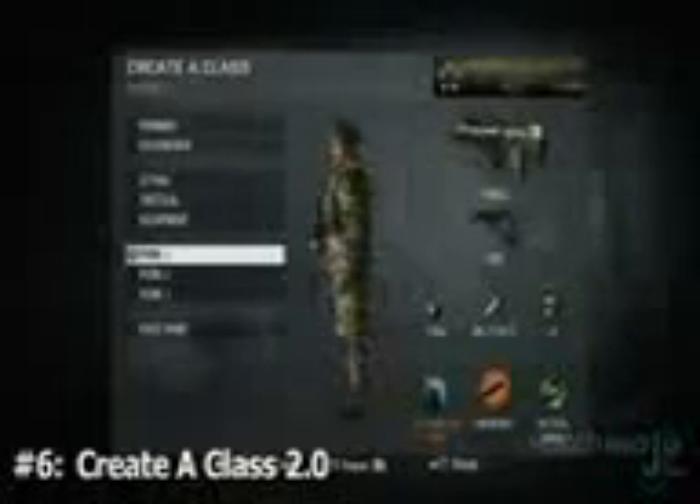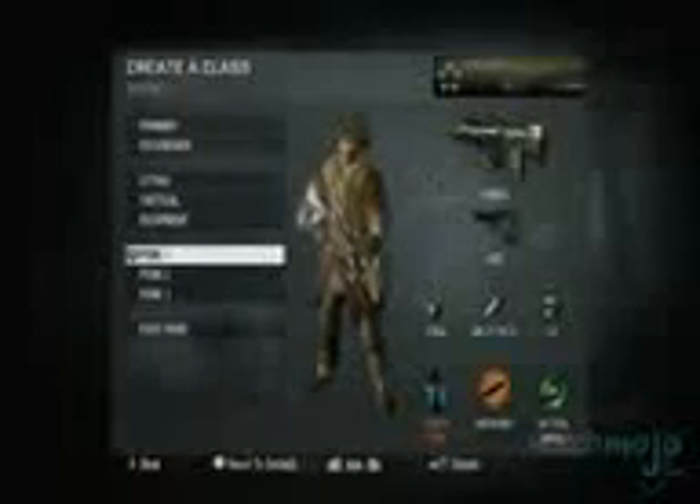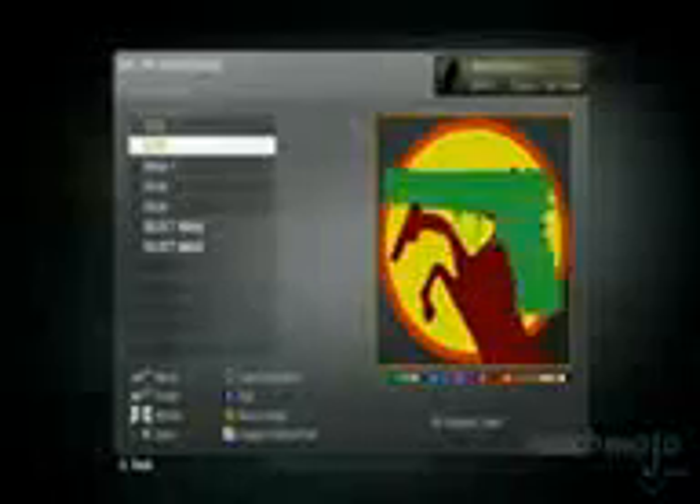Number 6: Create a Class 2.0. Allowing you the ability to tweak more than just your weapon and specialization choices at the loadout screen, Black Ops goes one step further with Create a Class 2.0. An expansion from the version that debuted in Call of Duty 4, players can now fully customize their appearance, and you can even change the design of your gun's laser sights from a red dot to a unique shape.